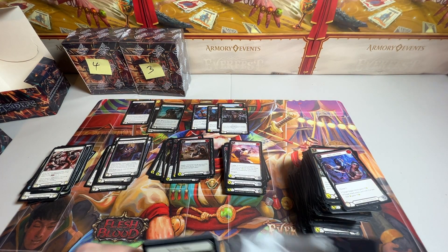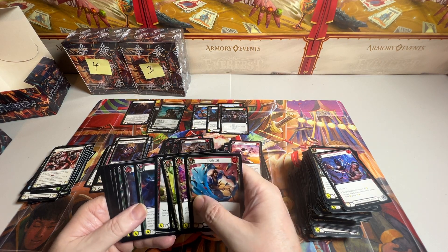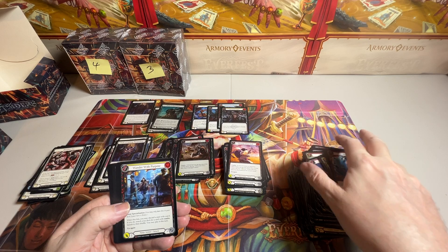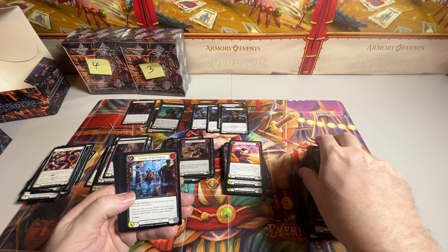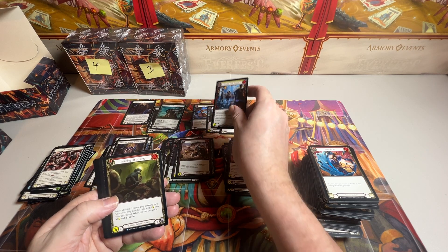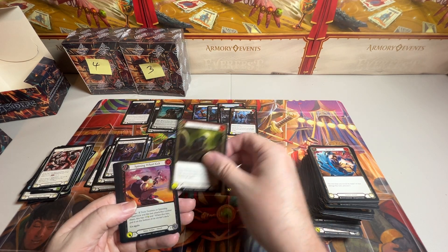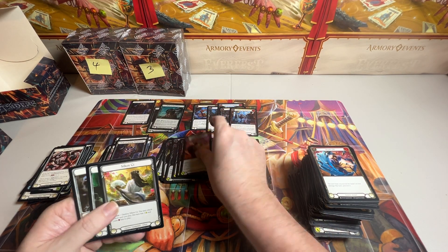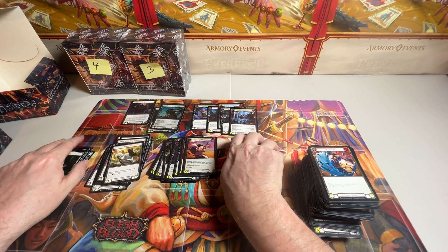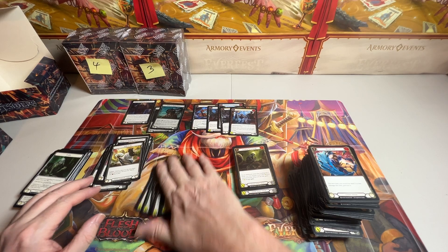Lucky last pack — need to at least be a majestic, that's pretty much guaranteed. All right — yep, we got a Ninja action Majestic: Wonder with Purpose, followed by a rare, followed by a foil rare, equipment, and double token. Still a little lackluster on this particular box.